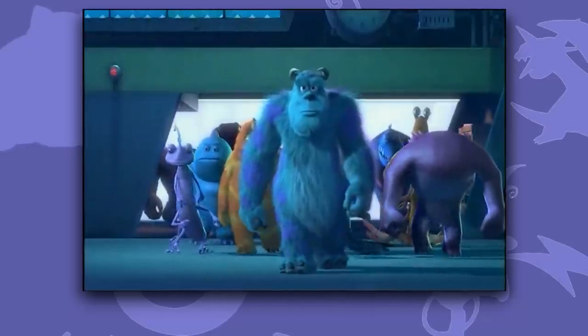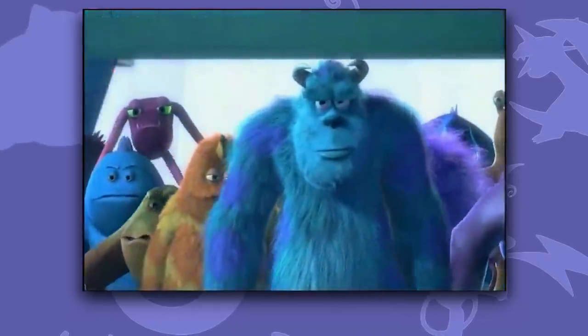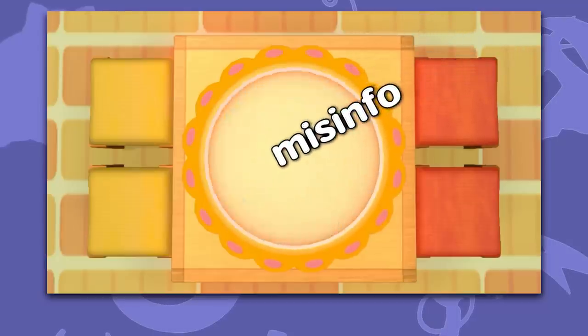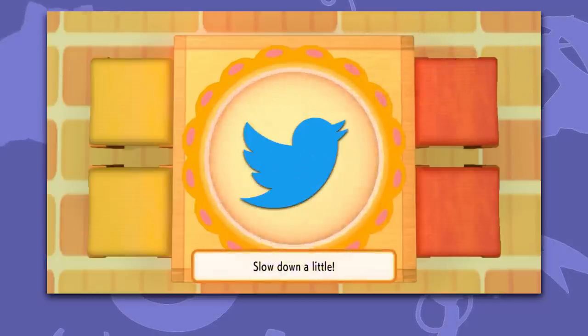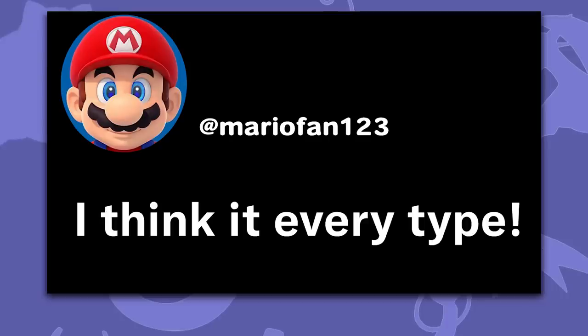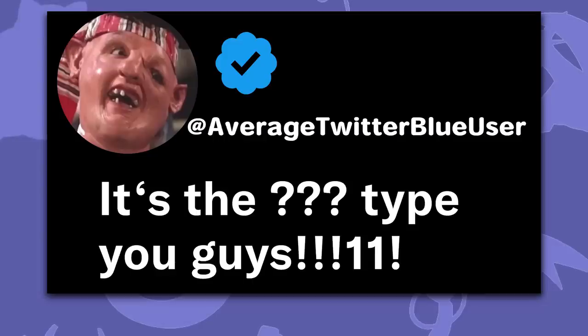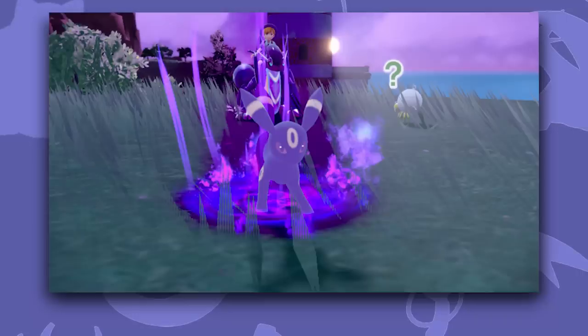As you'd expect from any fandom, people immediately began speculating on Twitter what this could be, with a healthy amount of misinformation spread in there too — because it's on Twitter. Theories included it being every type in one, a combined move using both your Pokémon's types, and my personal favorite: the question mark type — the one that used to be Curse's type before they got rid of it for being a dumb idea.